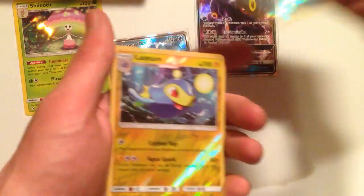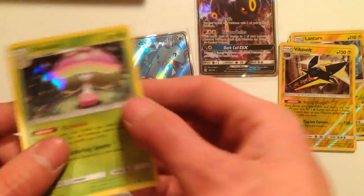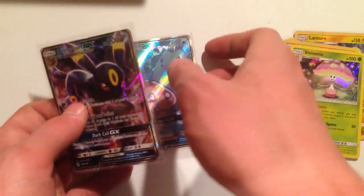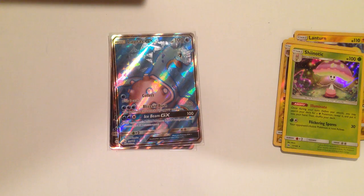That's so cool, guys. The Full Art, our holo rare Shinotic, our Umbreon GX, and the highlight — this Full Art Lapras GX. That's it for part number three. Make sure to subscribe — part number four will be up tomorrow. Thanks for watching. Subscribe for more Pokemon card openings, leave a like if you enjoyed, feel free to comment, and have an awesome day.